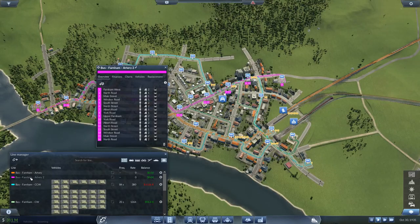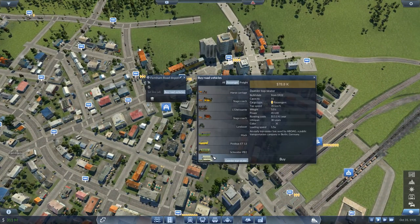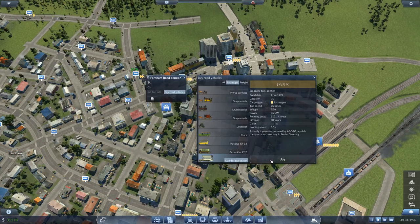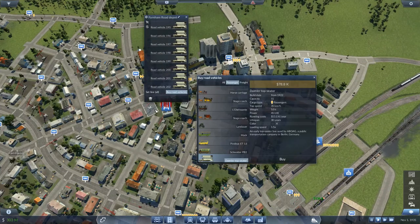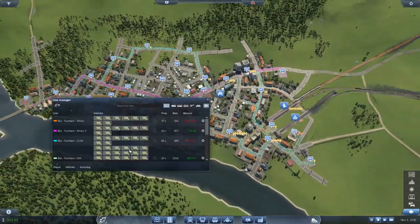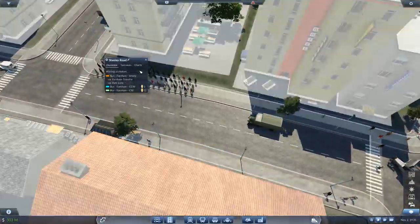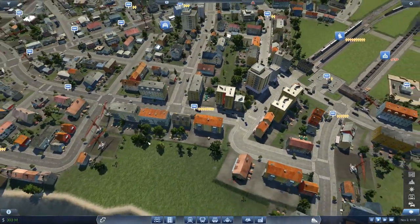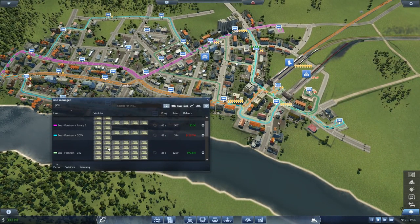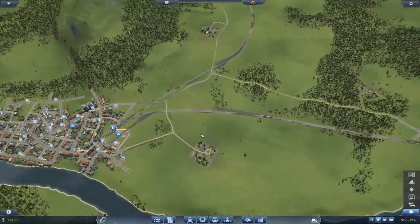We don't have buses there yet, so let's assign 8 buses each. Assign you to the orange line and 8 to the other line. The city just grew again — come on, don't grow so fast! Look at all the people here, everybody's so happy. Everybody's on a specific line — no clockwise line yet, but we'll adjust later. At least we have covered the entire city now.